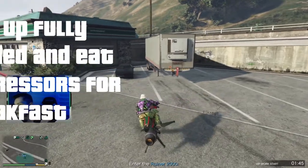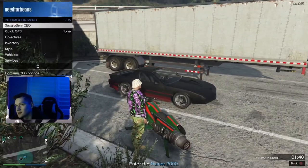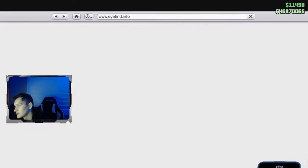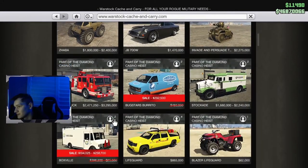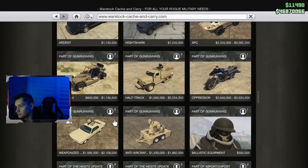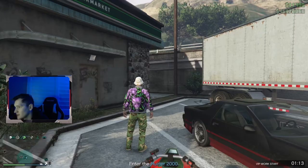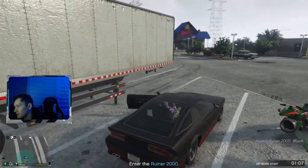PvP tactic number two is the Fully Loaded Ruiner. To start this VIP mission called Fully Loaded, you have to buy the Fully Loaded Ruiner on Warstock Cache and Carry. It is a little bit expensive — about four to five million. I would get it when it's on sale, that's when I got mine. The car itself is not very good but it unlocks the VIP mission Fully Loaded.